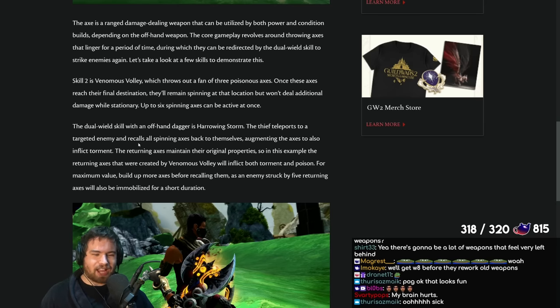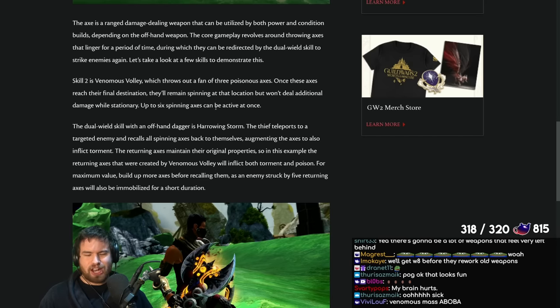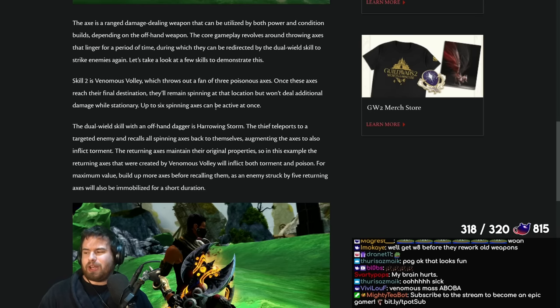So you're not getting pistol/pistol — it's going to be axe/pistol. Some Bladesworn roleplay there almost. Skill 2 is Venomous Volley, which throws out a fan of three poisonous axes. Once these axes reach their final destination, they'll remain spinning at that location but won't deal additional damage while stationary. Up to six spinning axes can be active at once. This makes sense — stationary spinning AoEs would be a real headache in PvE when bosses move, and in PvP it could be potentially really disgusting, just covering the entire node in axes. So that's why they went in that direction.